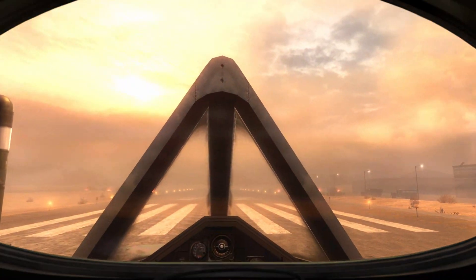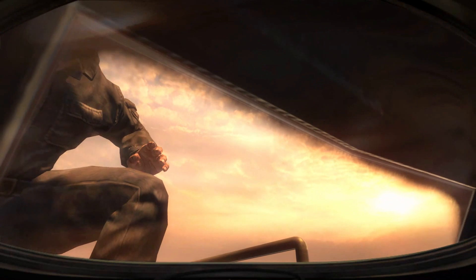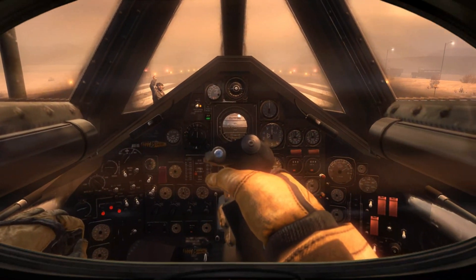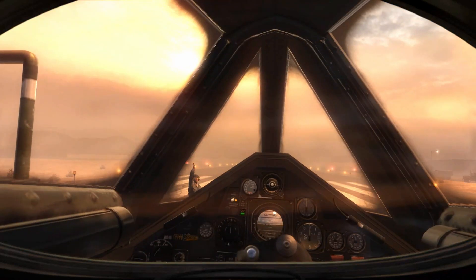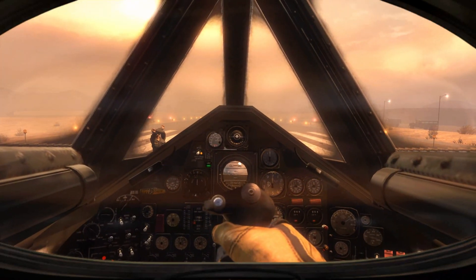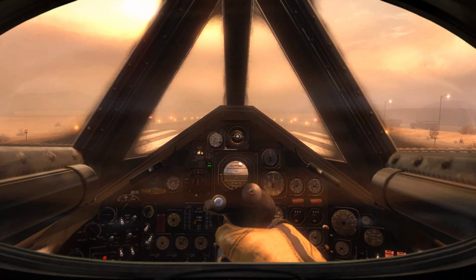Big I-6 requesting takeoff. Big I-6, clear for takeoff runway 4. Confirm refuel with KC-135 in sector Bravo 6-niner. Affirmative, Big I-6. KC-135 is in the sector — they will meet you there. Big I-6, you have the sky. Copy, Cad. My sky.